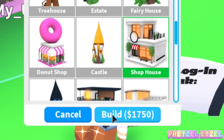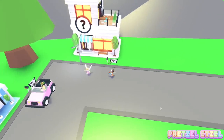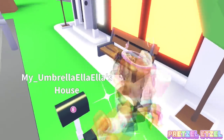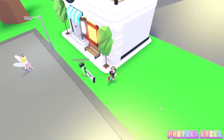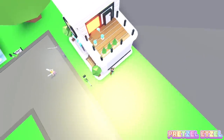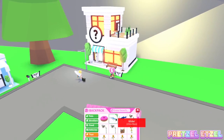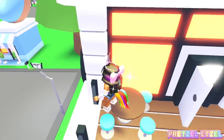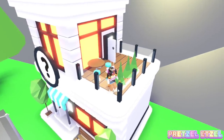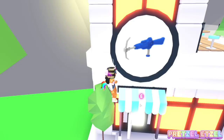Alright, it's 1750 Adopt Me dollars. It looks just like one of the stores you can find inside of town, but actually a little better because it looks like we have an eating area up top, so you could turn it into a restaurant if you want. Let me use my glider to get up there. You can't sit on the terrace, but it's still a nice added feature - you can definitely do a roleplay out here.